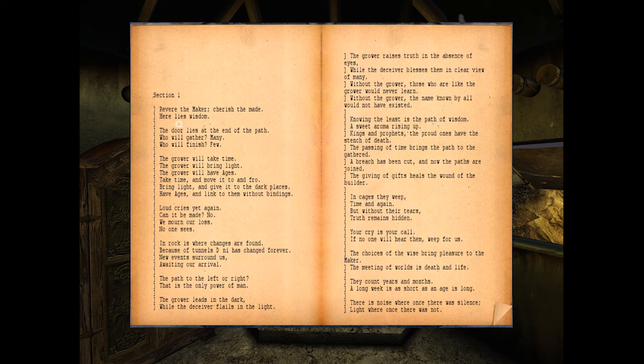'Revere the Maker, cherish the Maid. Here lies wisdom. The door lies at the end of the path. Who will gather many, who will finish few. The grower will take time. The girl will bring light. The grower will have ages - take time and move it to and fro, bring light and give to the dark places, have ages and link to them without bindings.' So that's about choice. 'The grower leads in the dark while the deceiver flails in the light. The grower raises truth in the absence of eyes, while the deceiver blesses them in clear view of many. Without the grower, those who are like the grower will never learn. Without the grower, the name known by all would not have existed.' Knowing the least is the path of wisdom - I believe the least are the Bahro and the creatures that dwell in the dark.